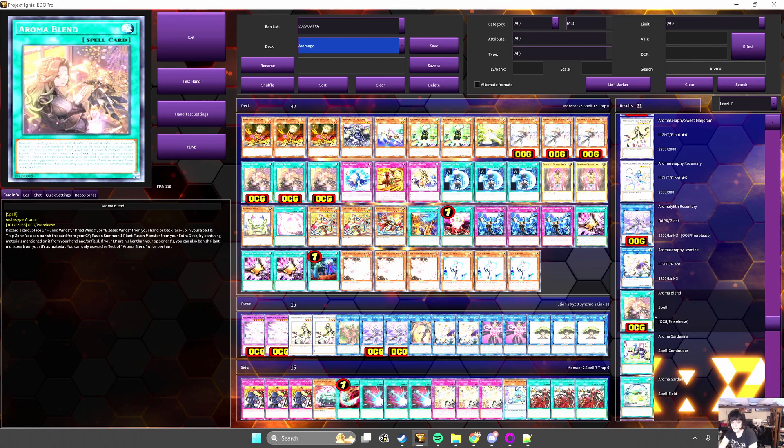The second starter — because it searches the first one in a roundabout way — is Aroma Blend. By discarding a card, you can place one of your Wind traps face up in your spell and trap zone. You can banish it from the graveyard to fusion summon a plant — any plant — from your extra deck by banishing materials from hand or field, or, if your life points are higher, from grave. The fact that you can banish materials from grave is why this is just incredibly free to add that fusion onto your end board.